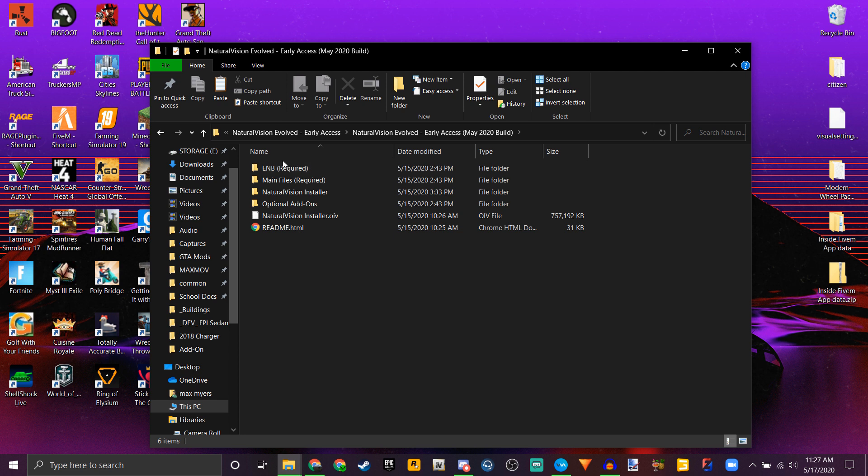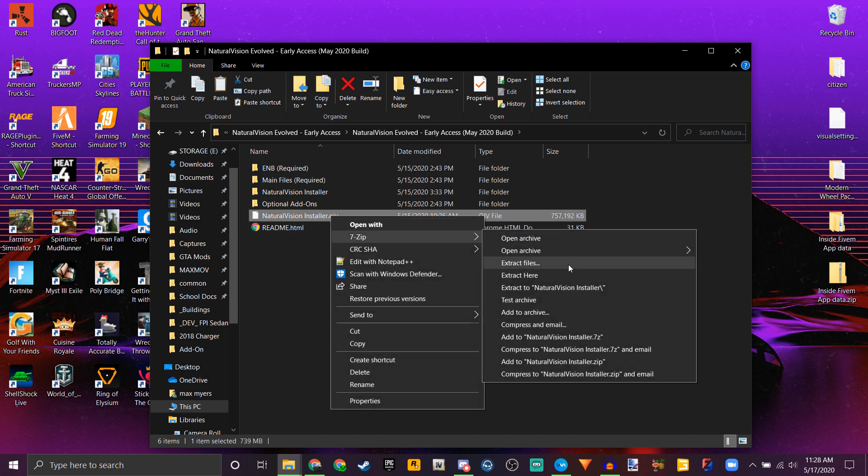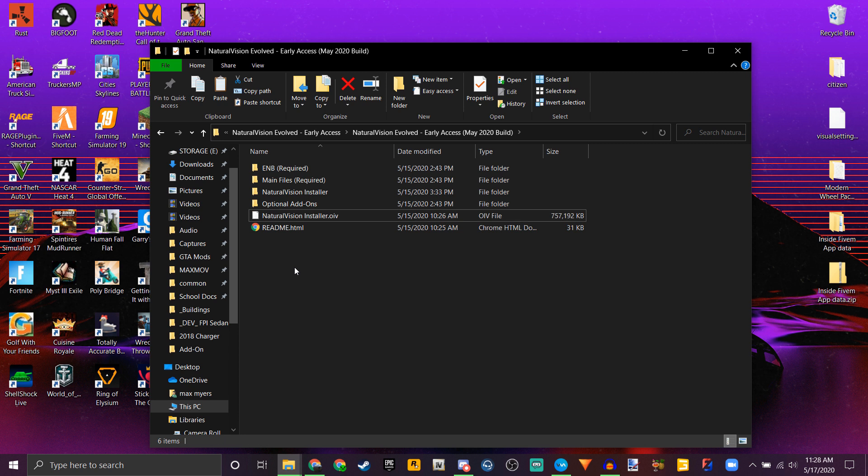So you need to open that up — you should already be there if you installed it. Next thing you're going to do is go over to the single player OIV. For those that don't know, this is an automatic installer that will install mods to the proper directories for your single player game. It does nothing for FiveM. But what you want to do is right-click that. I use 7-zip, so go here and extract files.